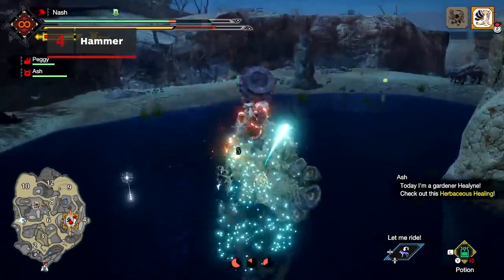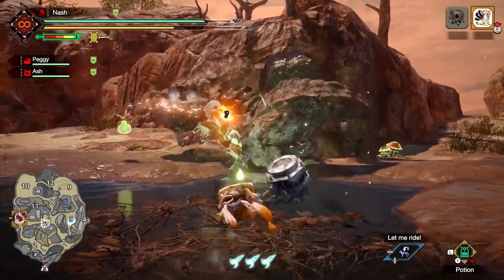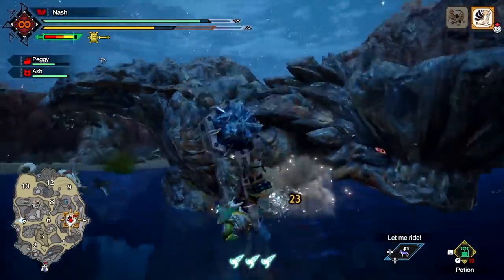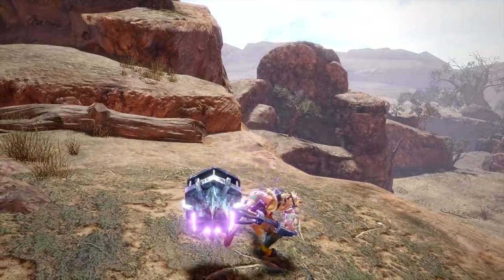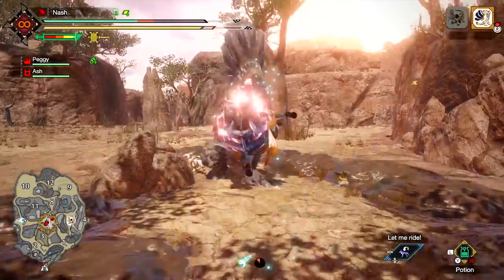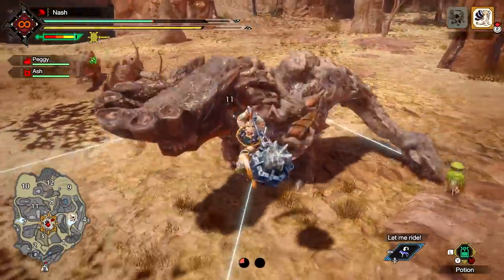Hunters can deal large amounts of blunt damage with the Hammer, making it ideal for stunning enemies and breaking off horns and other monster parts. Devastating charge attacks like the charged side blow, upswing, and big bang are activated by storing up power. While charging, use charge switch to access variant charge attacks. Both powerful silkbind moves — the airborne spinning bludgeon and impact crater — are guaranteed to give monsters a headache.